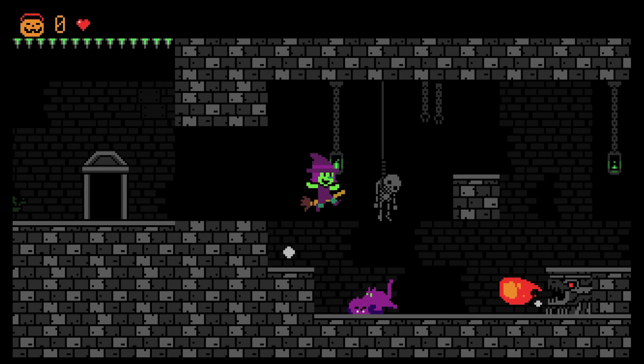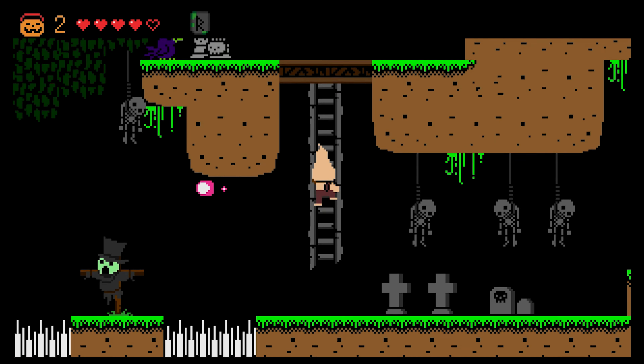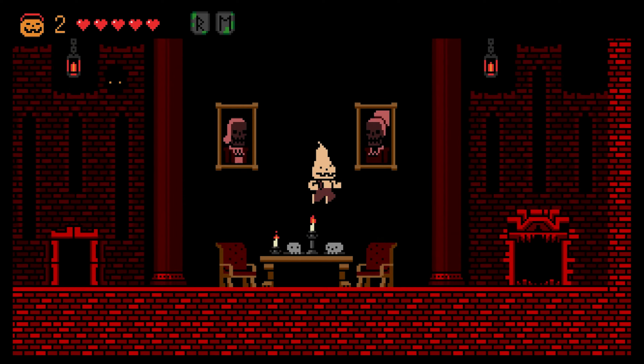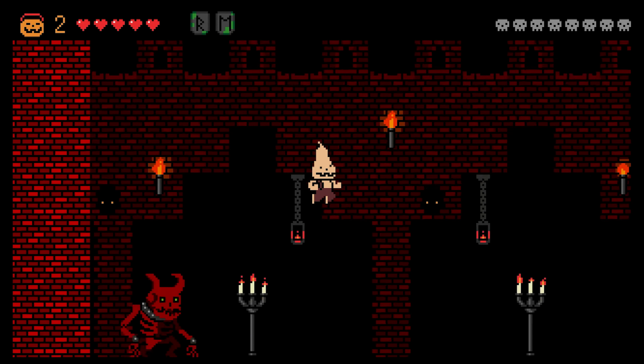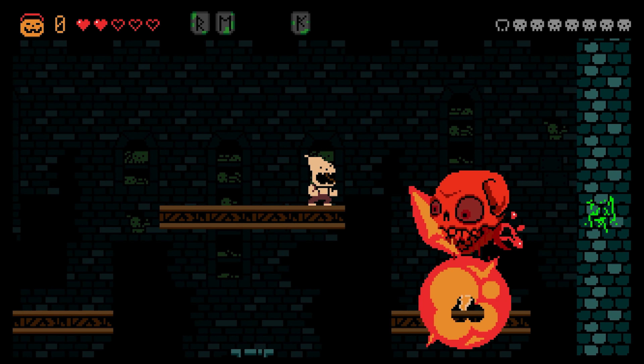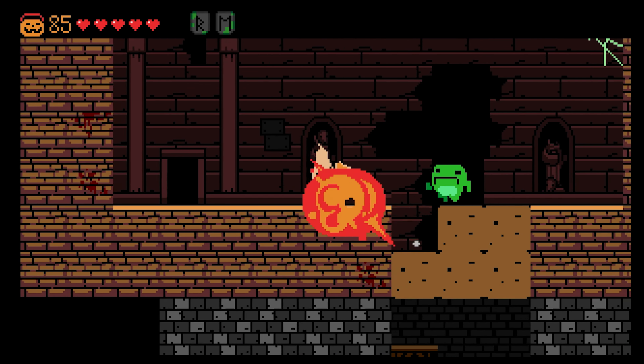Halloween Forever has the player running, jumping, and shooting their way through mansions, dungeons, cemeteries, and other eerie environments. The colors in this game are very spooky and festive, which makes all of these undead characters actually seem pretty lively. The sprites, whether that be the player character or the many enemies, are all nicely detailed and help immerse the player within the game's pixelated universe.